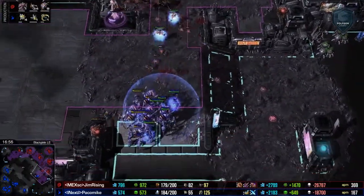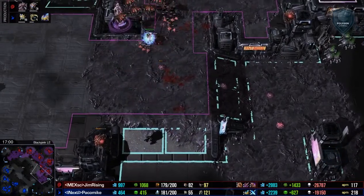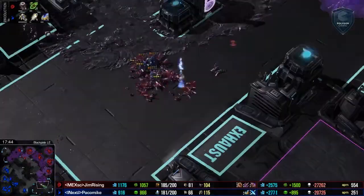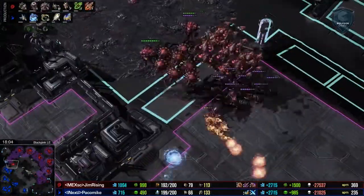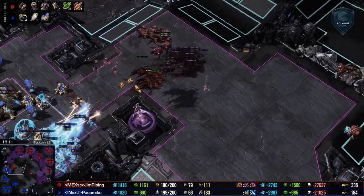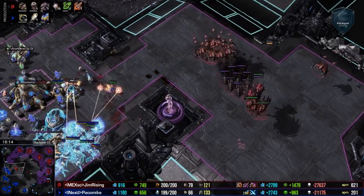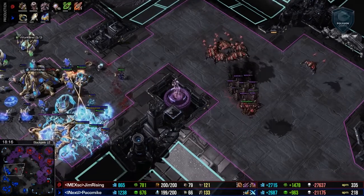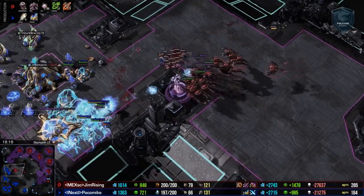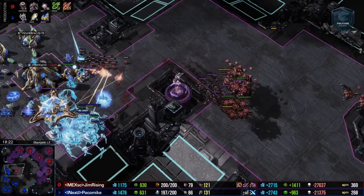Good grabs on those Archons — pulls them into the Broodlords, killing off what he can. And here's the big fight. You can see how it progresses. We'll slow it right down. Corrupters moving forward in the front to kind of just poke at this Mothership or any units that they can attack in the air. Broodlords trying to get the perfect position right over here in this little gap.